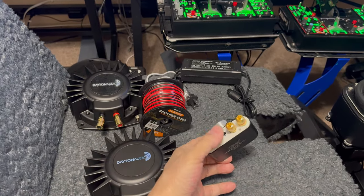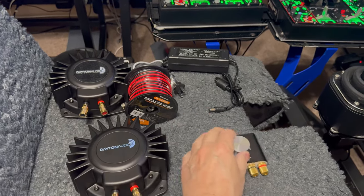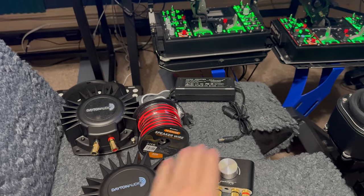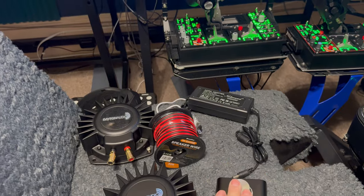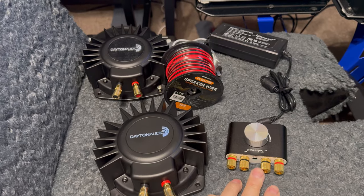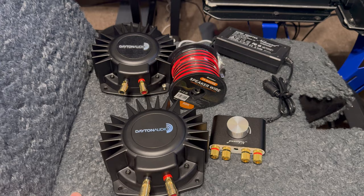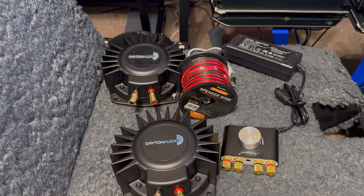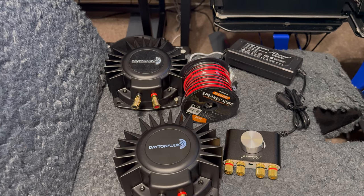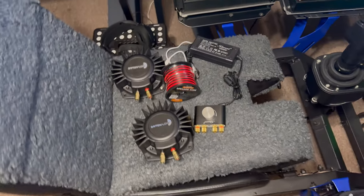I pretty much followed his link and picked up the same stuff he recommended — a little amp here, some wire. Very easy job. It's powered right here, has a USB that goes into the computer. You stick your wires in there and basically mount it to the bottom of the seat. We're going to do a step-by-step on all of that — I'll at least take a step back and film sections of it.